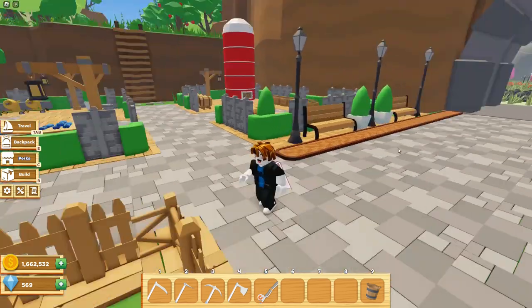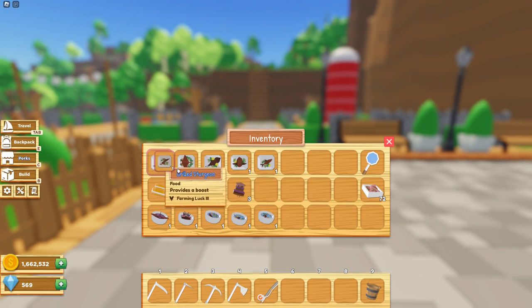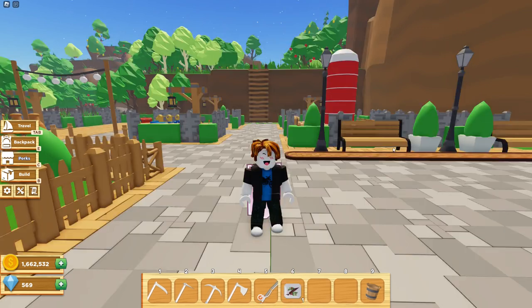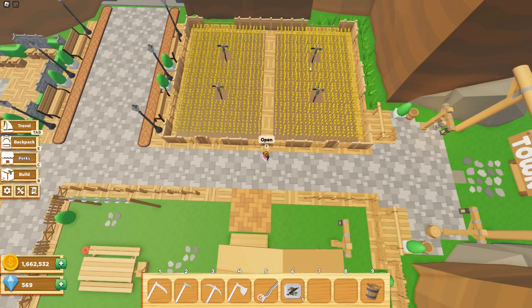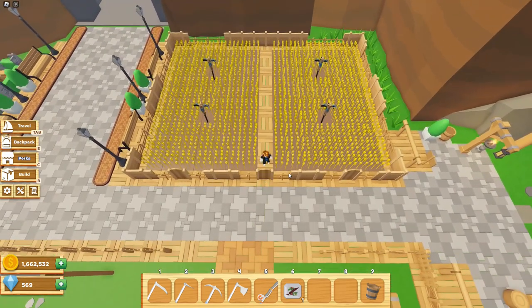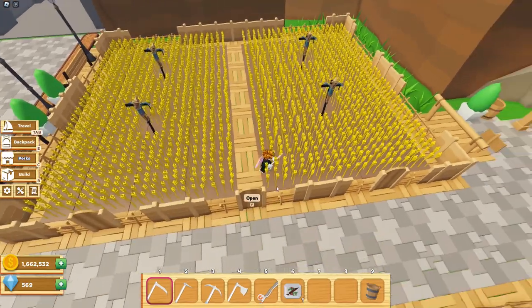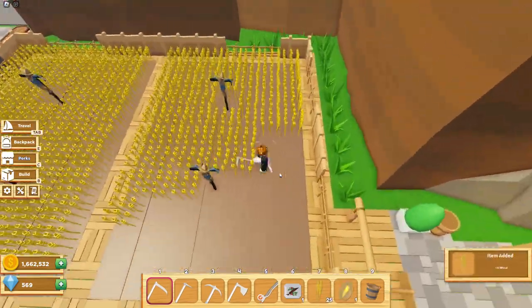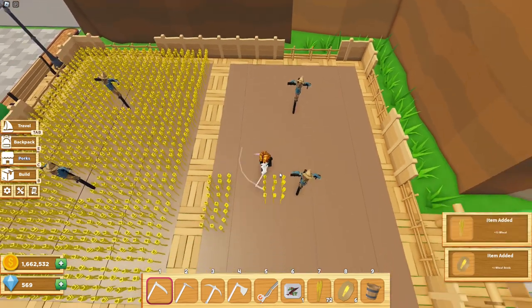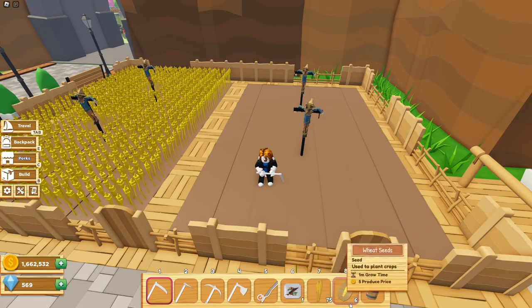Now that we're all set, we're going to start with the farming luck boost. As you can see, we have an equal amount of wheat on each side. Let's harvest all of this wheat and see how much we get before and after using the boost. On this side we got 75 wheat and 6 wheat seeds.